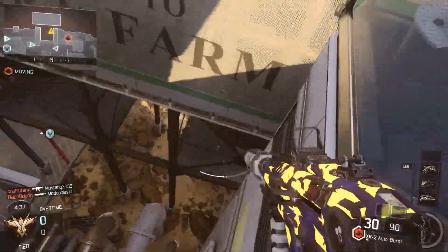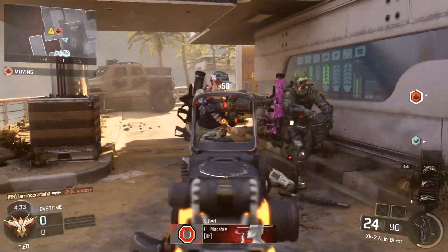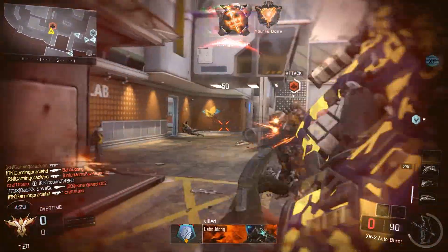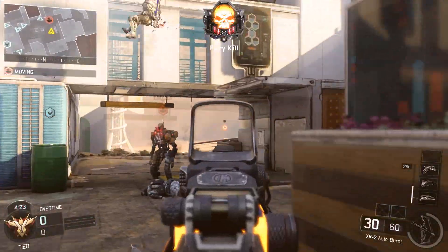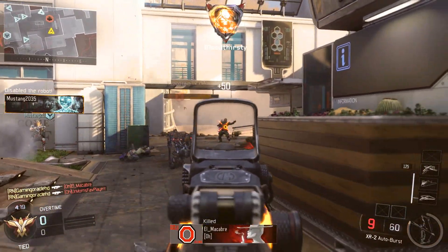Hey guys, what's up — Snav here, welcome back to another Black Ops 3 video. Today I'm going to be talking to you guys about a new glitch that actually lets you copy your friend's stats over onto your account, so you guys can actually get max prestige if one of your friends has max prestige.